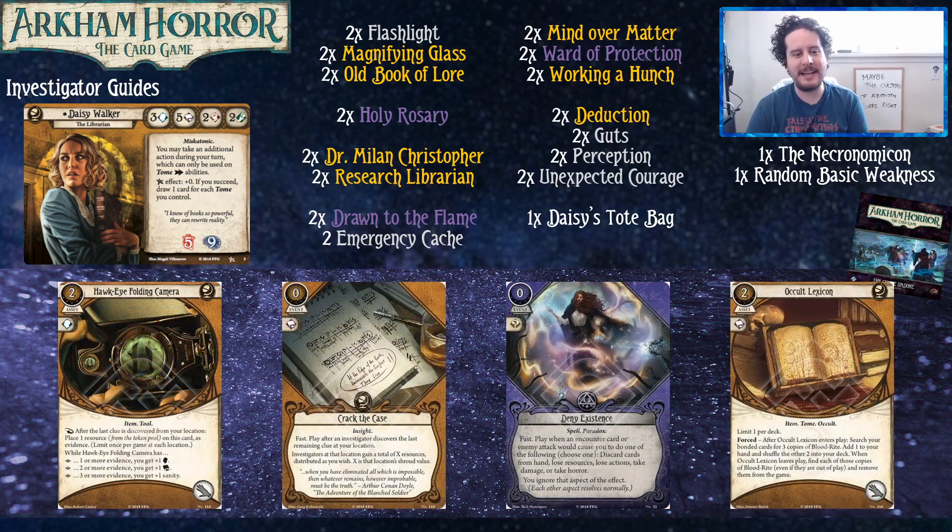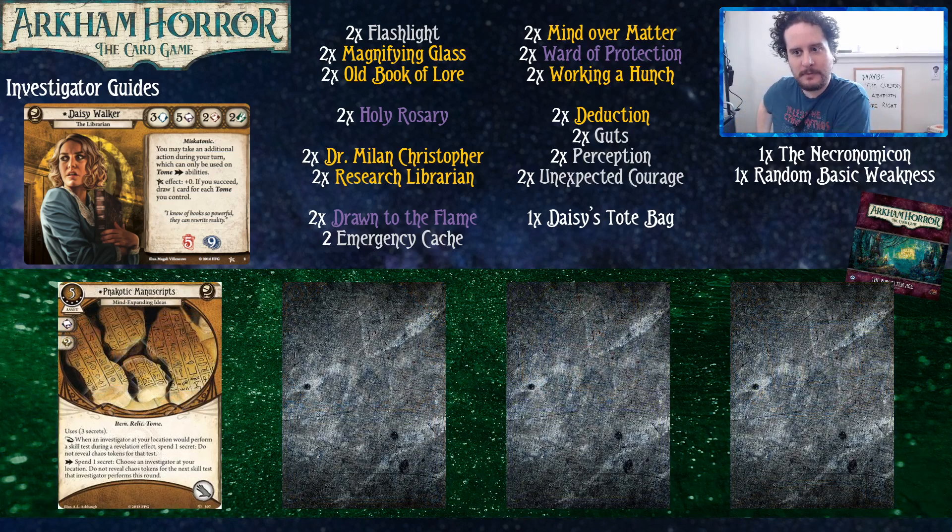On to the Circle Undone. But before that — one more thing about the Necronomicon: five to ten experience is a lot to sink into one card. But it's worth noting that because of Research Librarian's consistency, spending experience on tomes is much more valuable than on other cards because you're that much more likely to see them. If you spend ten experience on two copies of Necronomicon, because of Research Librarian you effectively have four copies in your deck. So you should strongly consider upgrading your tomes to better versions if you can.